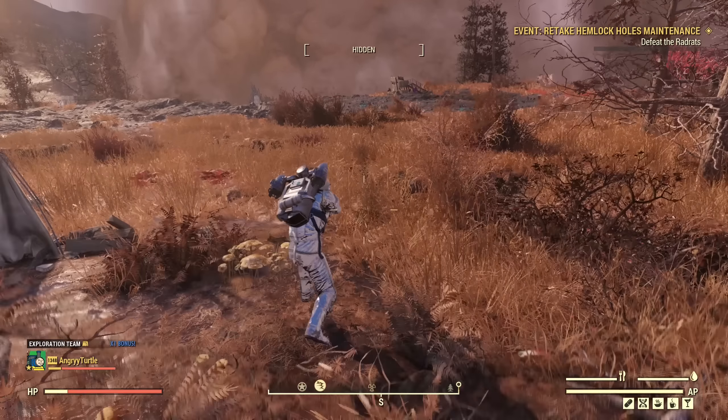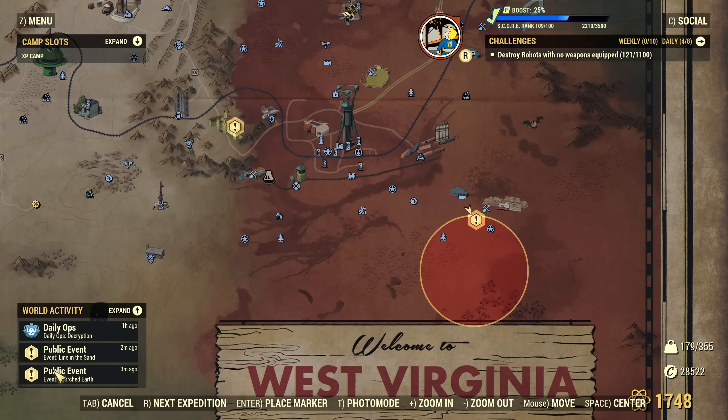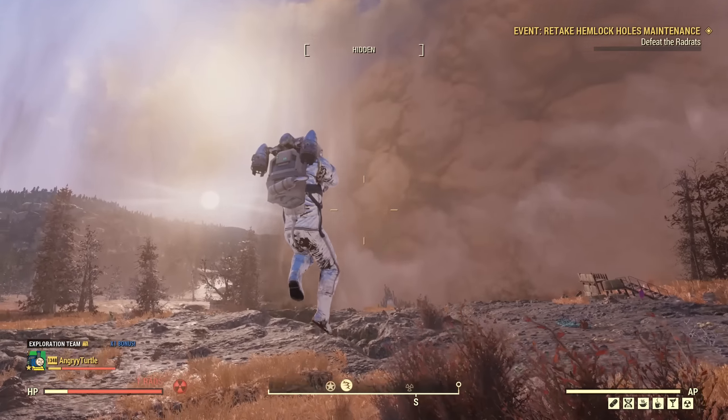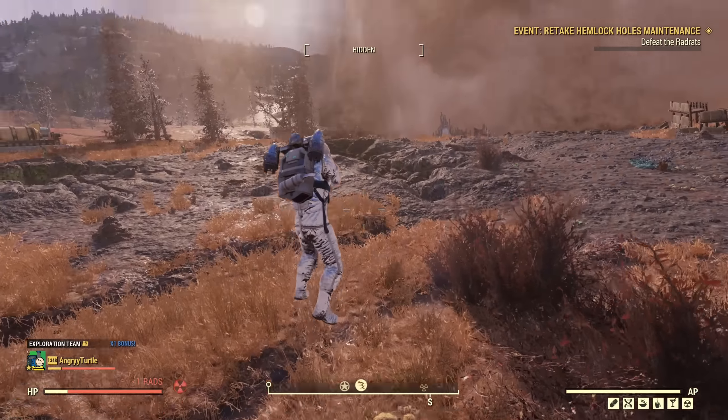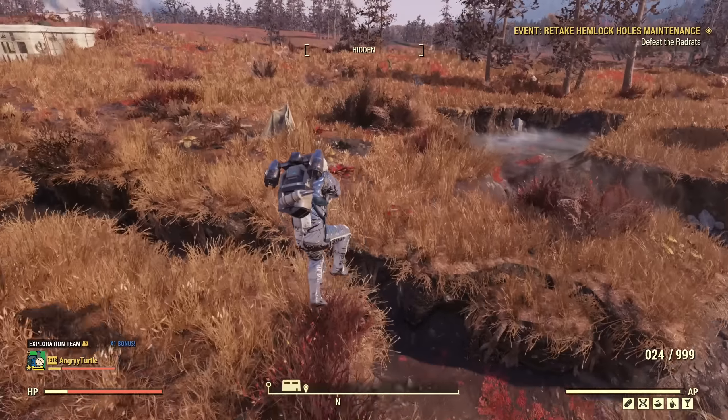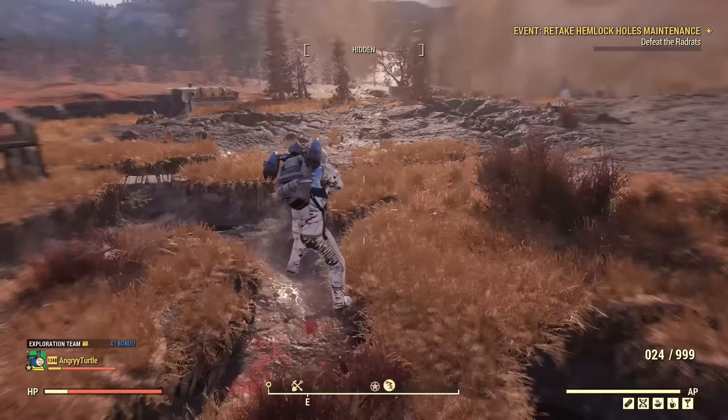Now where's the Scorch Biscuit? It should be an event — okay, the event is here and I don't know what's the problem. Where's the Scorch Biscuit? Do I need to jump into the new zone, join the event from the map?